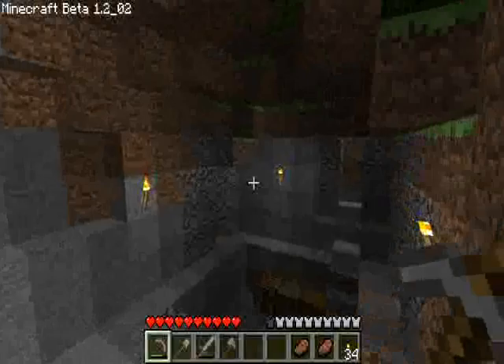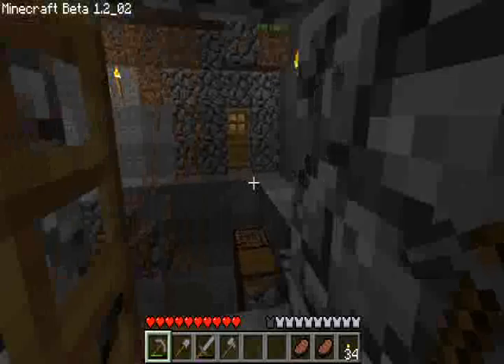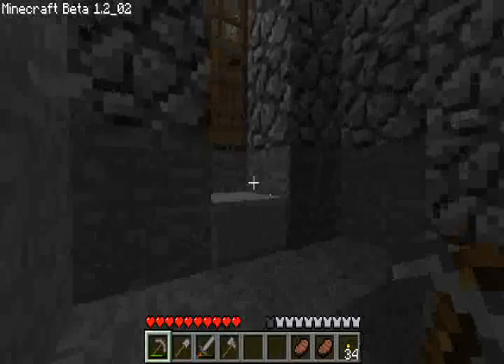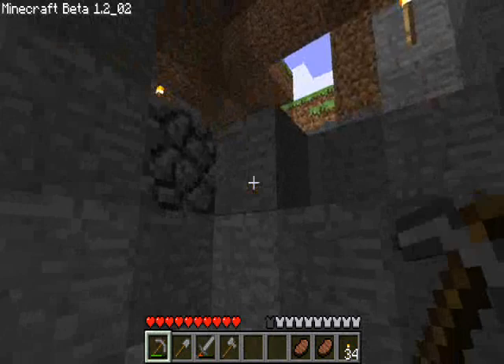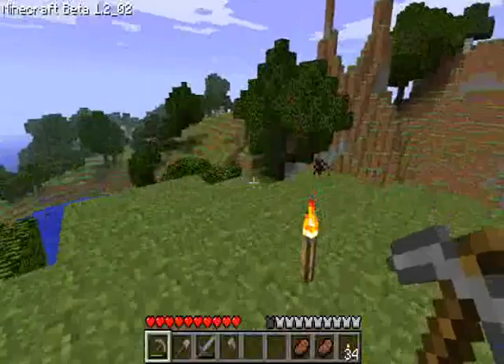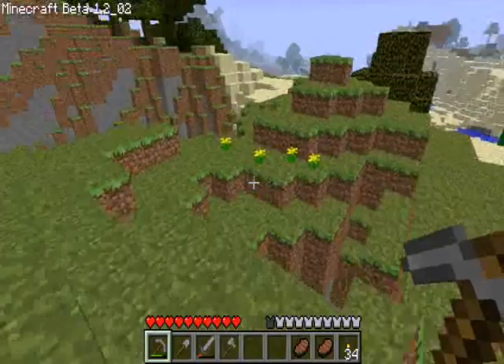I have an entrance over here. This goes to this side of my house. I built some doors, as you see. Another entrance on this side for the other side, but this is where I initially came in here. And then up here is my little way to get to my sort of roof. My whole house is kind of a system that sort of made itself, and I just spruced it up a bit. I put torches all around so monsters don't spawn all over my shelter.